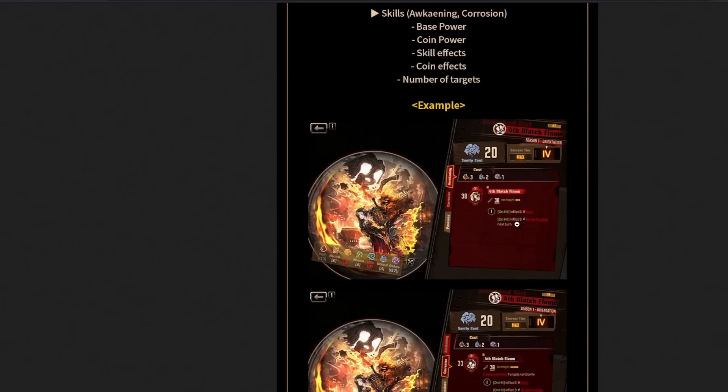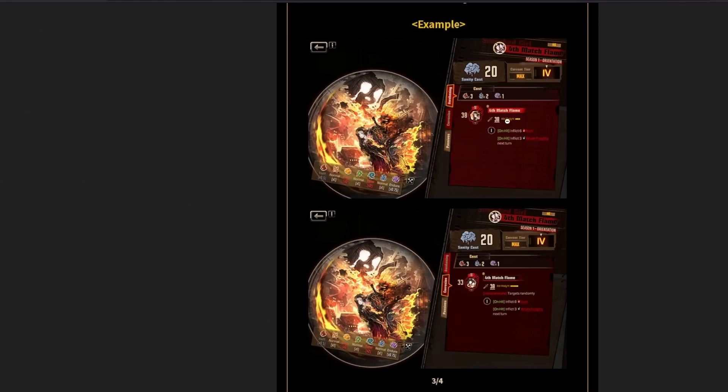Then look here — attack weight 5. When you corrode or you overclock, you get 5-target AOE slash. This is the first of its kind. We do not have any 5-target AOE slash moves. We only have Sunshower which is pierce, Ebony Stem which is pierce, and Fluid Sac which is blunt. So this will actually be our first 5-target AOE slash move.